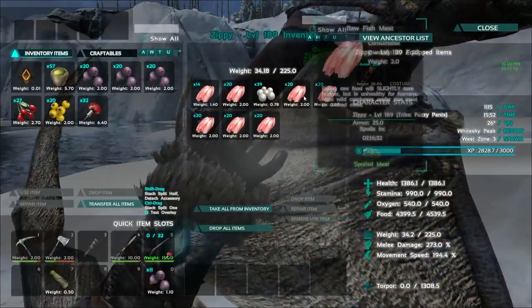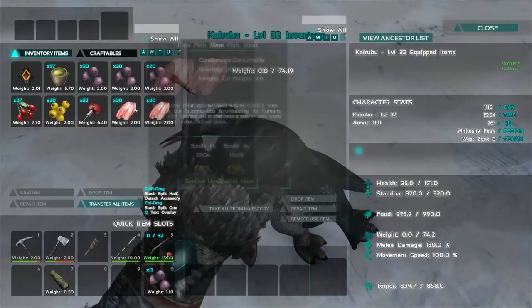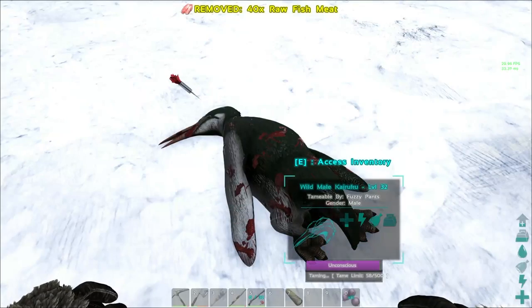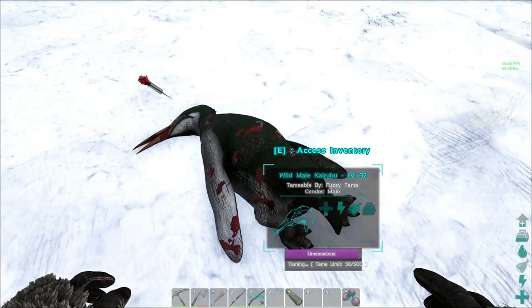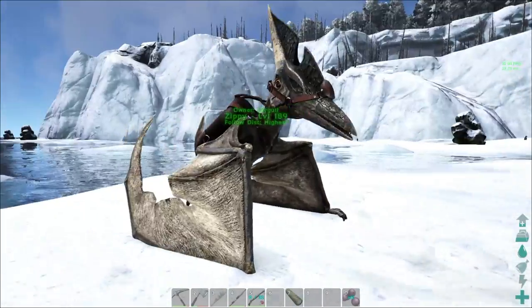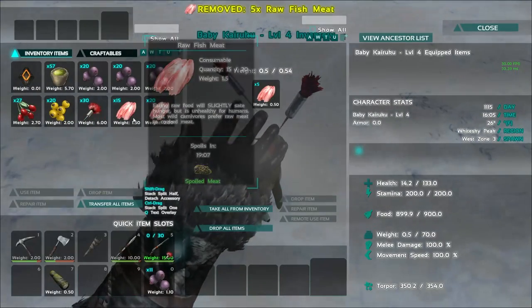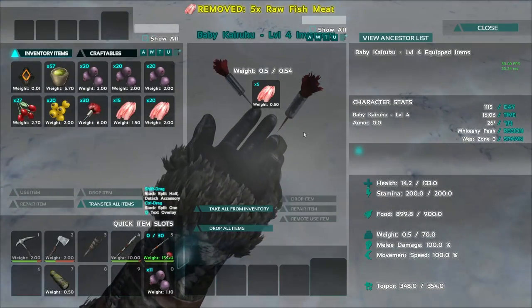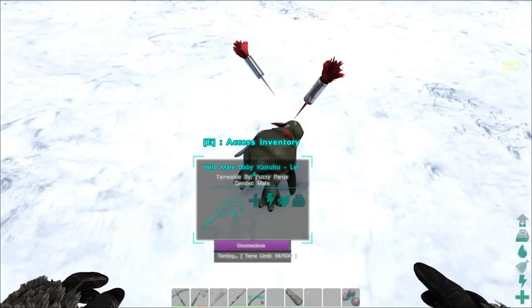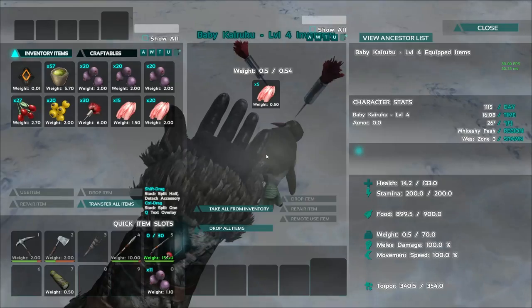I've got a bunch of fish meat. If you can do prime meat, prime meat is the best. Actually, mutton will tame them up the fastest but I believe that mutton will affect their taming effectiveness. So if you've got prime meat that's good. I'm just going to use the raw fish meat. So I got this baby knocked out here. The babies used to tame up super fast because their food would drop so fast, but his food is not dropping at all. That's just awful.